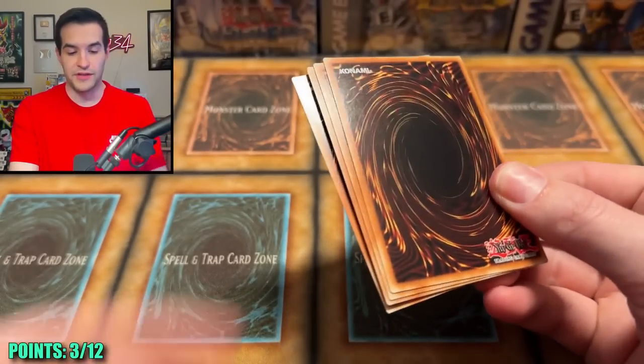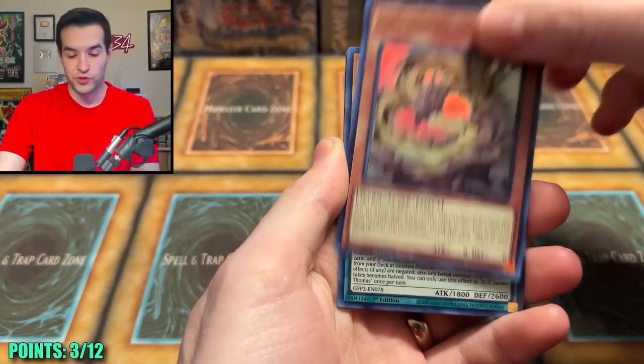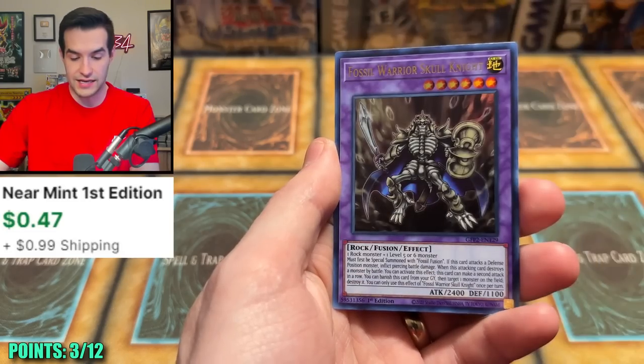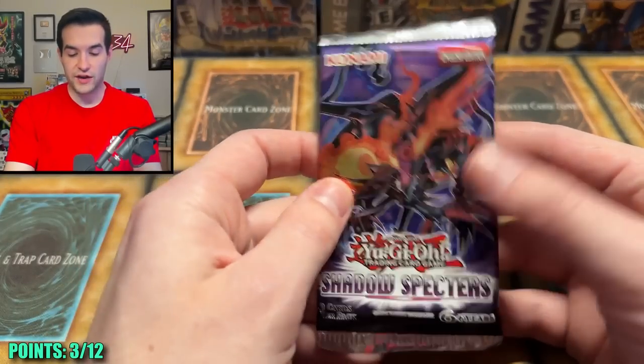Okay, Ghost from the Past 2 — all you can do is hit us a home run with the Ghost Rares, but I believe you can do it. Here we go. We've had some good luck with this set recently. Chimera Tech Fortress, Tenyi, Savant, a Performer Pal, and Fossil Warrior Skull Knight — a pretty decent card. Let's go back to Shadow Specters.